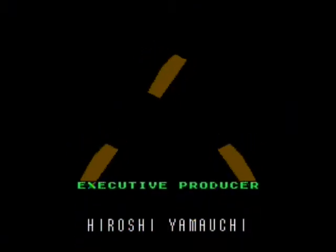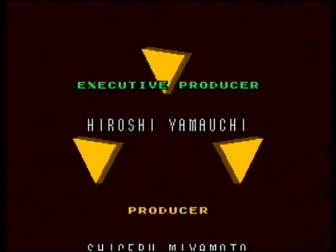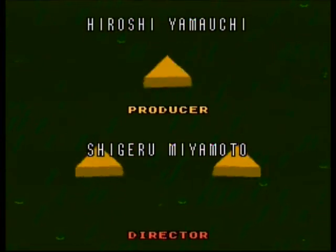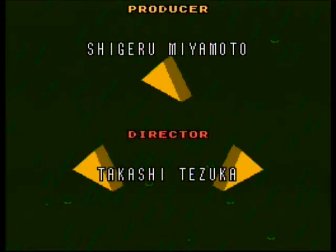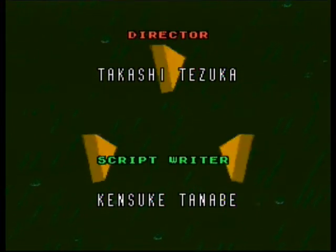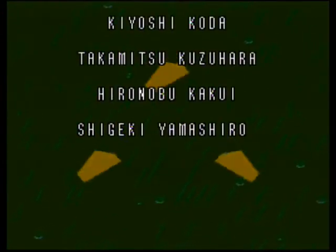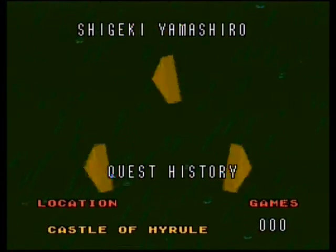It rains even in the background of the credits — there's like a red creepy rain background going on. There it is. It's the rain graphic, but without — you know. We're going to show the end of the credits. It actually counts your quest number as one. You only have one, and that's Ganon's Tower or whatever. That's probably the minimum number you can have for the game — the best number.